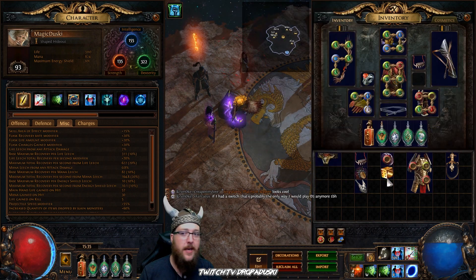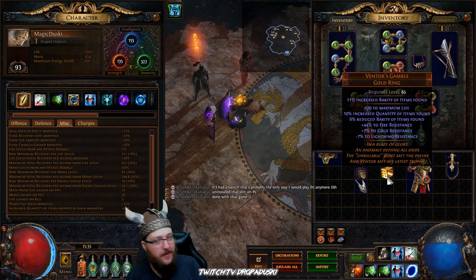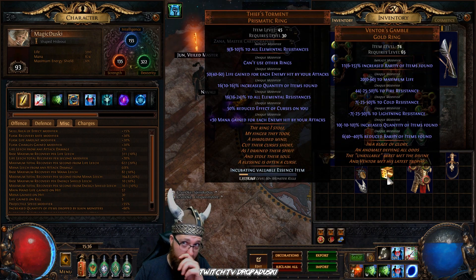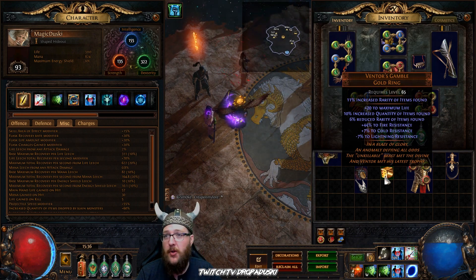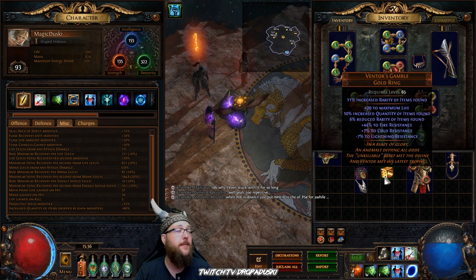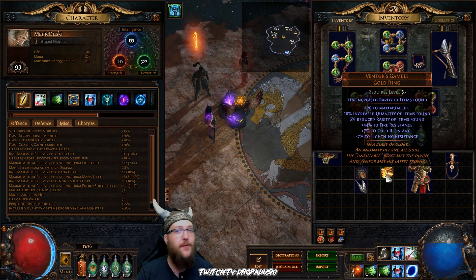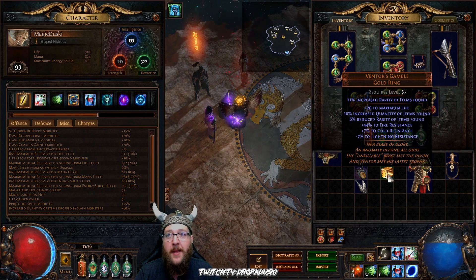Your next step is going to be the Ventor's Gamble. These rings are super squirrelly — you can get increased or decreased quantity, increased or decreased rarity, and increased or decreased resistances. This one has negative seven lightning resist. This is one of the wonkiest rings in the game, but it can also be insanely powerful for magic find. If you get one with triple good resistances and 10% increased quantity, you just hit the jackpot — this thing's going to be worth multiple exalts. Ventor's is probably one of the squirreliest items when it comes to divine orbs, so I do not suggest spamming divines to try and hit a good roll.